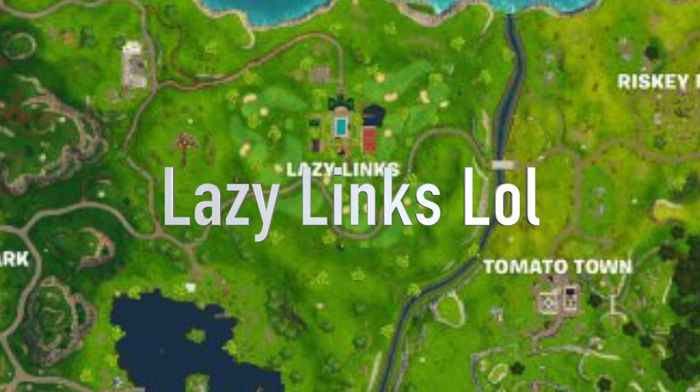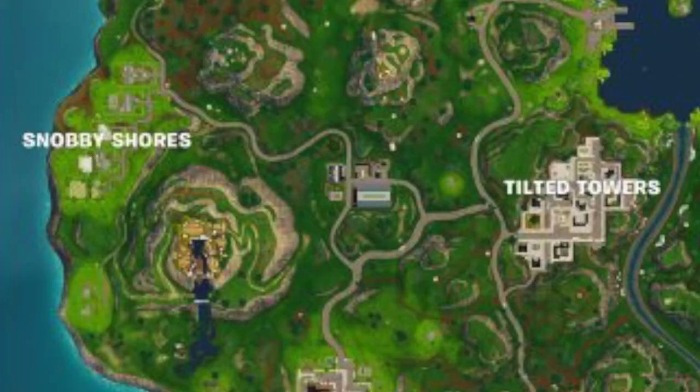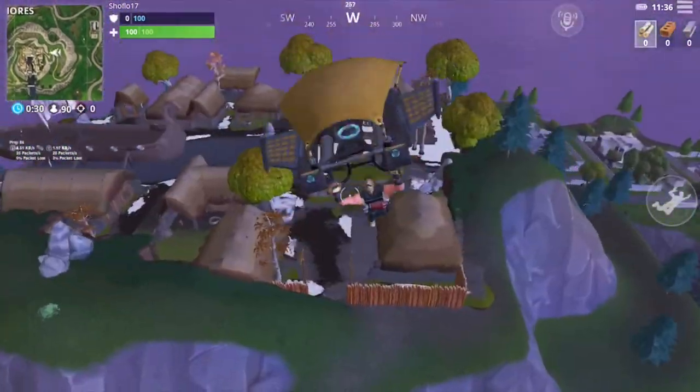Here's the new map guys, it's awesome. So you can see over here Lucky Links, which is actually golf carts and a golf area. Over here is a village — a Viking village. I found out there are these little portals, like these cracks in the ground and stuff, that shoot you up in the air like a launch pad. It's awesome, it's super fun, it's really cool. I honestly love this new map.